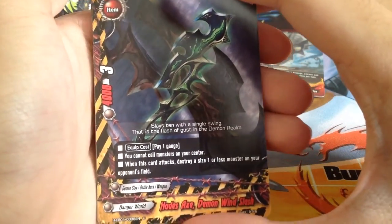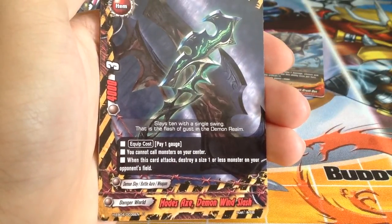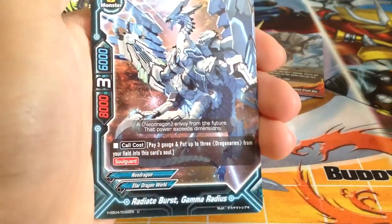That's our first triple rare slot. Hades X Demon Wind Slash: pay 1 gauge, when this card attacks, destroy a size 1 or less monster on your opponent's field. You cannot call monsters on your center. Really good actually — 4k, 3 crits.